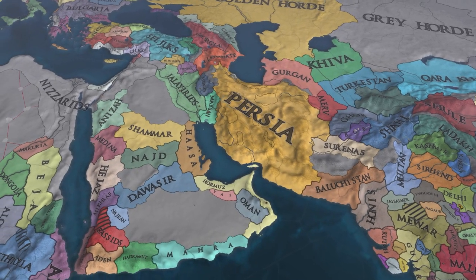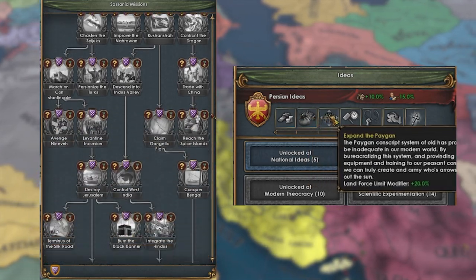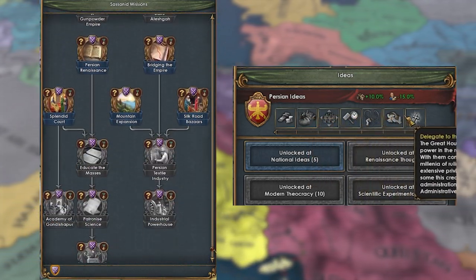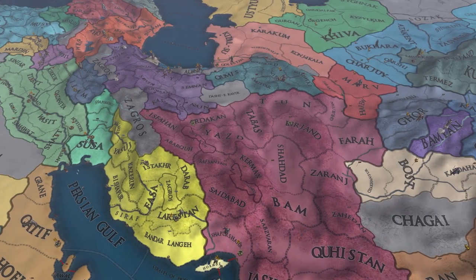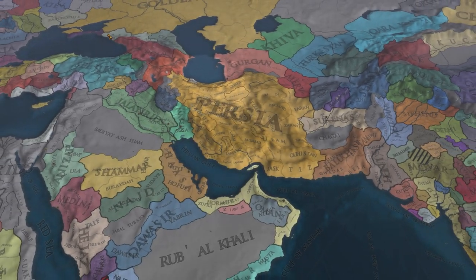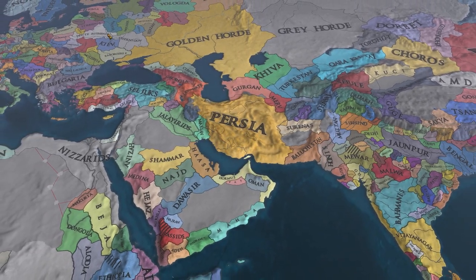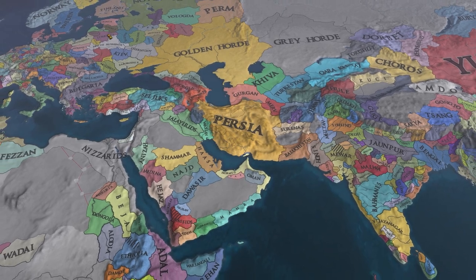There are three unique paths depending on the faith that you choose, each with its own unique mission trees, national ideas, government reforms, flags, and even colors. Persia will also have special units available to them: the Immortals. The lore is very deep on this one, so feel free to join the Antebellum Discord linked in the description so that you don't miss out on the spicy teasers that Parm is releasing as the update gets closer to release.